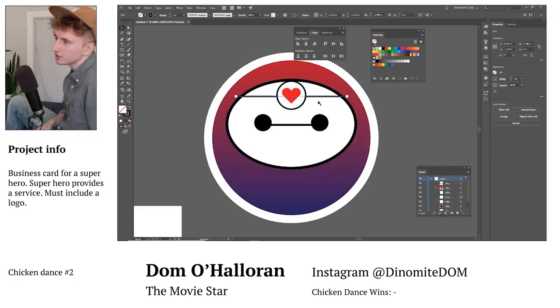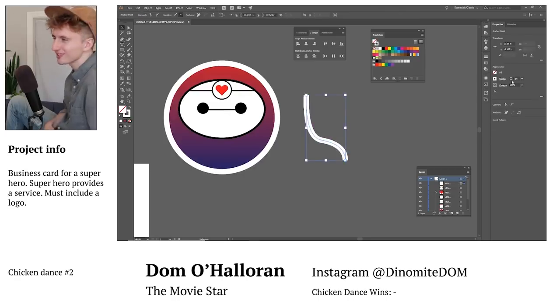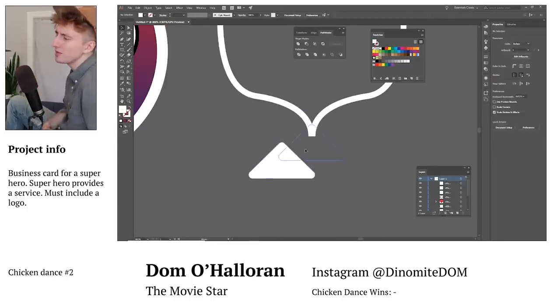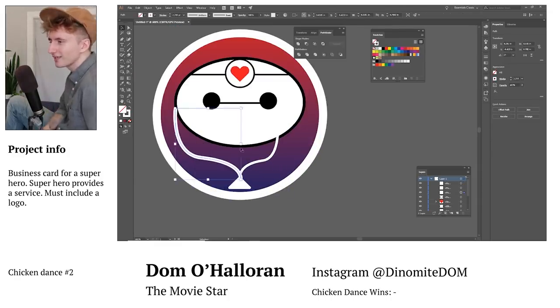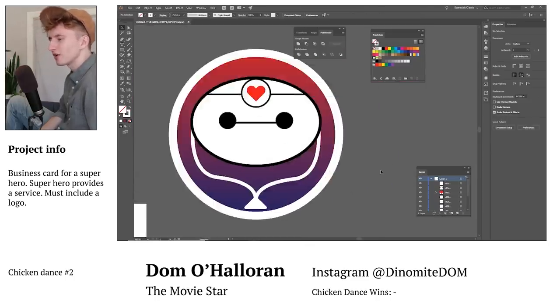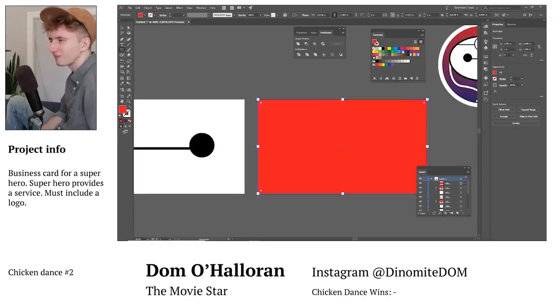Part of this prompt was that the superhero has to have some sort of service that they offer, which adds a little more challenge to the creativity aspect — one of the things they'll be judged upon. This looks like a stethoscope. Last time I saw a doctor was a long time ago.